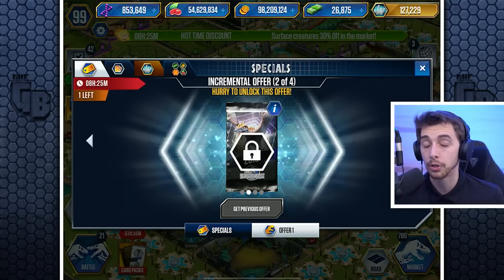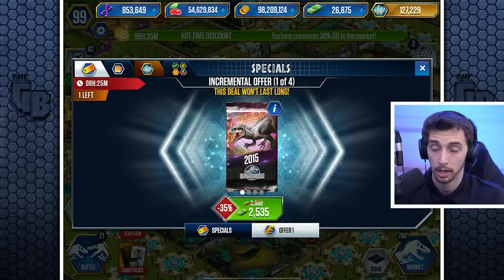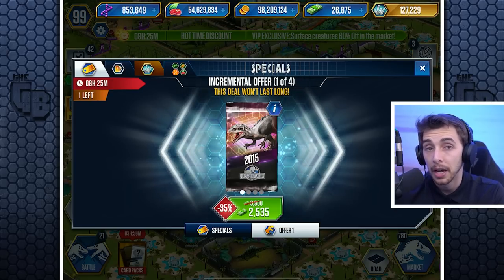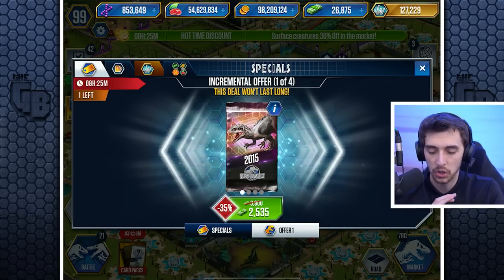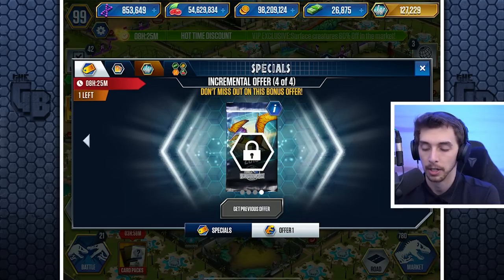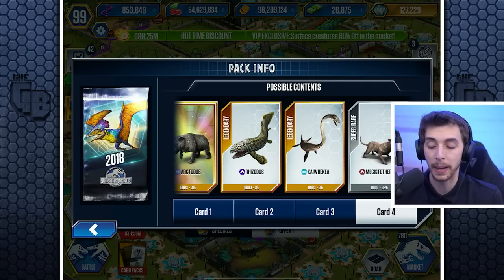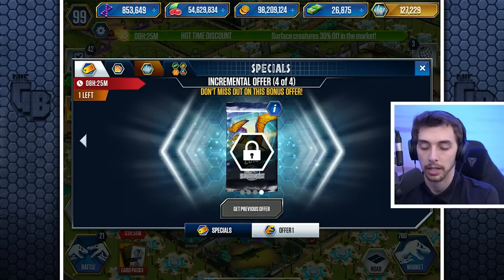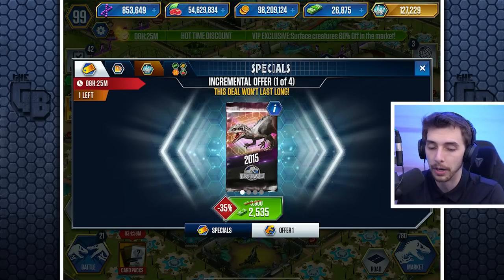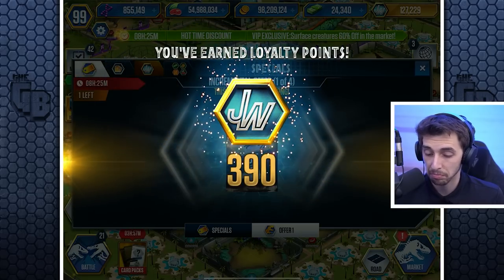The first one costs 2,535 bucks. I'm tempted — I've never seen it before. If the next pack is even cheaper I might keep going; if it's the same price or higher, I won't. There's a 32% chance of getting a super rare, and the rest of the prizes aren't that great. But let's see — we might as well check. An absolute waste, but here we go — and we got a T-Rex. Not one of the worst, I suppose.